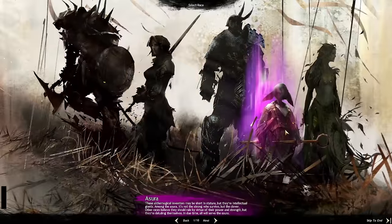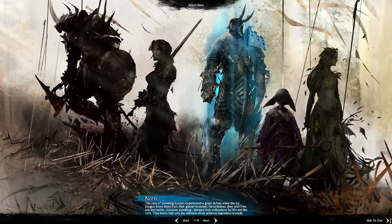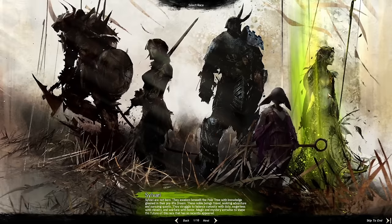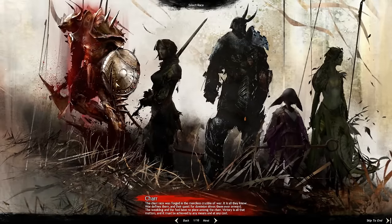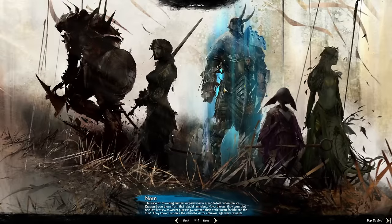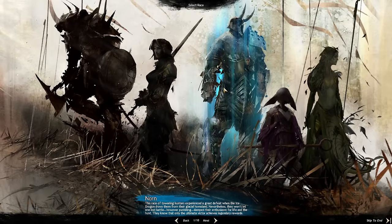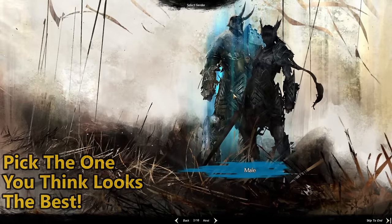Next you will be tasked with picking your character's race. You have five selections: Human, Azura, Norn, Sylvari, or Char. The race doesn't really matter as much when compared to your class. The races do however determine your character's model, their personal backstory, and a handful of unique race-based skills. Really, just pick the race that you think looks the most cool.